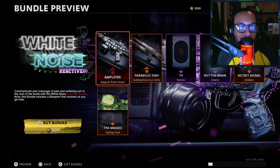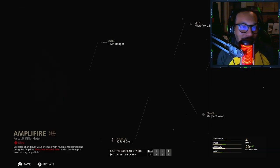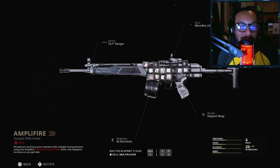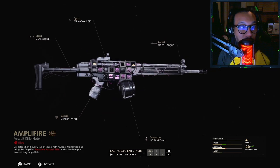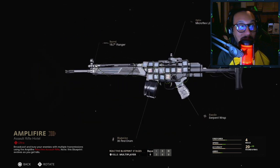It's for the C58 assault rifle. At three kills and six kills the tiny screens on the body of the gun show something different, and I'll give you a full 360 as well. It's called Amplifier.